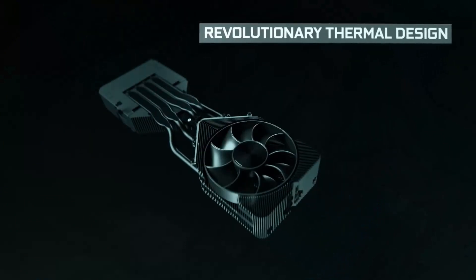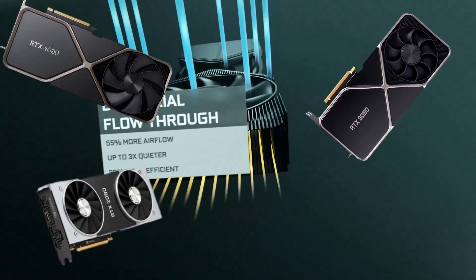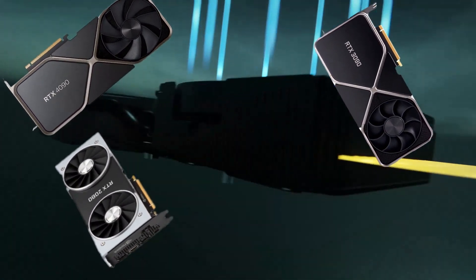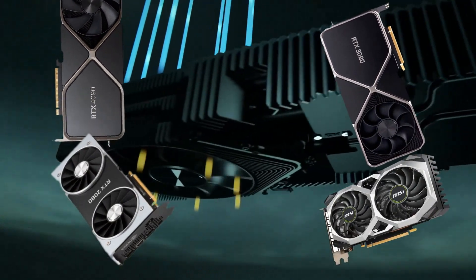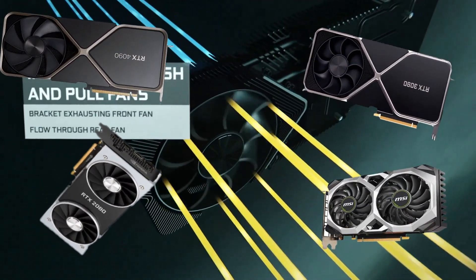The two first numbers mean the generation. Basically, 40 is the newest, 30 is the last series, 20 is older than 30, and so on. Can you guess what came before 20? Yes, you are right — the 16 series. Very logical, I know. It's stupid, but blame NVIDIA, not me.